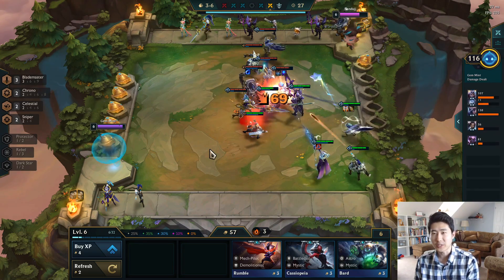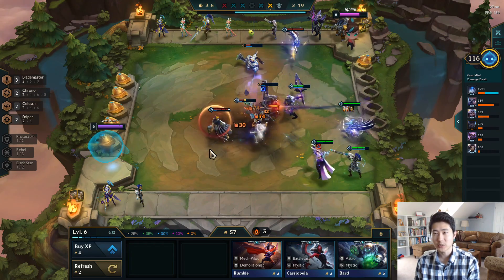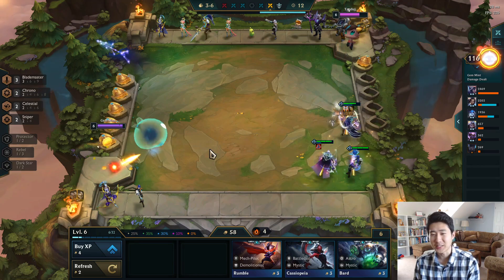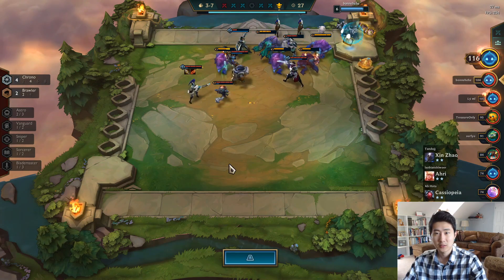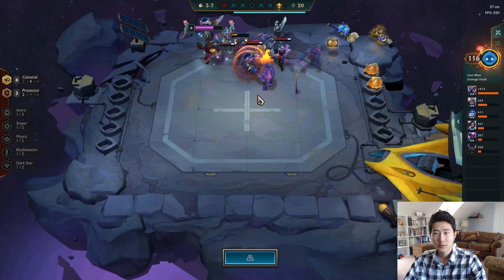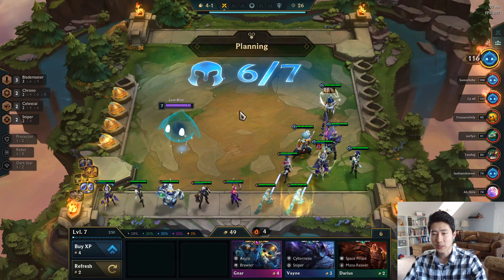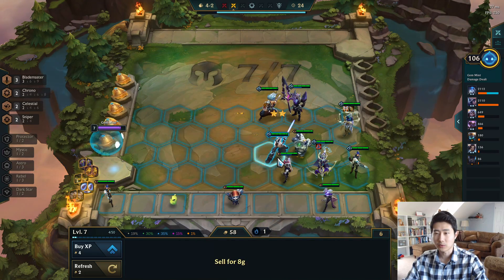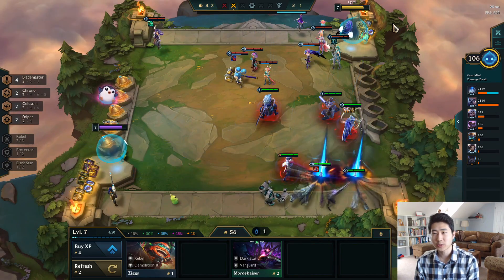I don't believe in chronos right now so we're just gonna make money. We got another Ash and Caitlyn. This guy's got a Teemo on his bench but a lot of protectors — looks like he might be trying a Teemo comp or maybe a ribbon comp. Let's take a look at everybody's composition: two-star guardian players, this guy looks like he might do snipers eventually. There's one rebel player and like two protector players. We got double Mastery Yi — we can put Mastery Yi on the board.